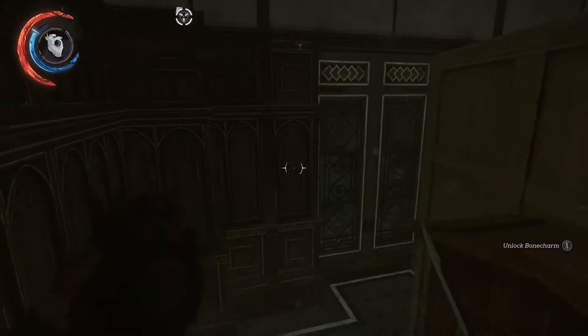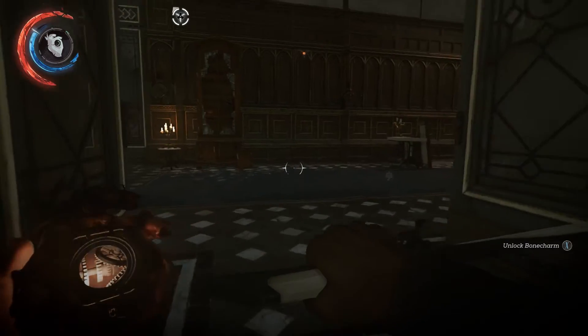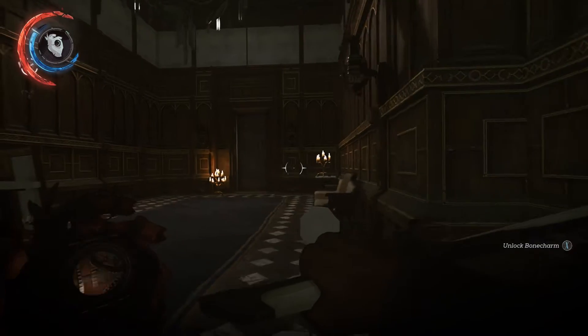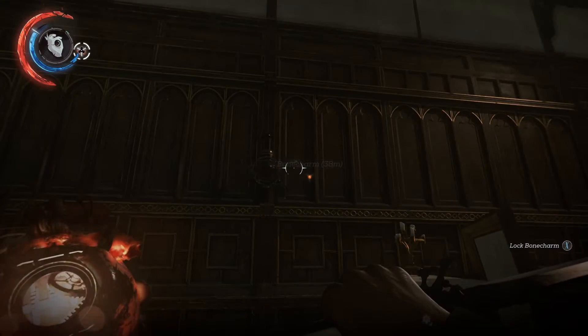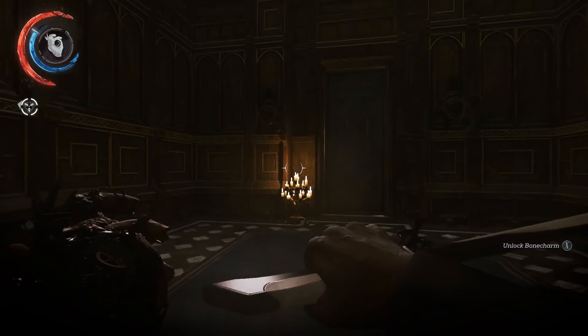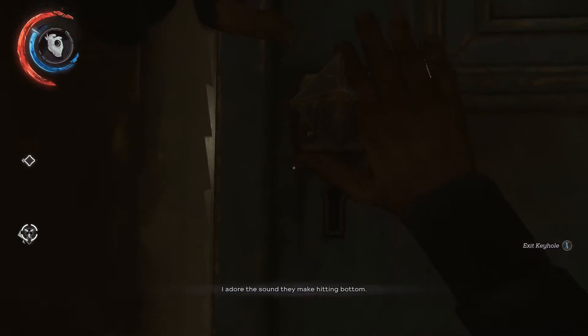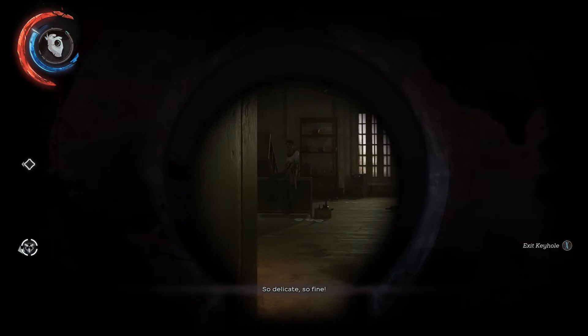We're finding... restoring the power to the elevator so that we can go to the throne room and meet Delilah in person. Actually, that is on the floor above, which leads me to think that we've got a long way to go. Or the sound they make hitting bottom — so delicate, so fine.